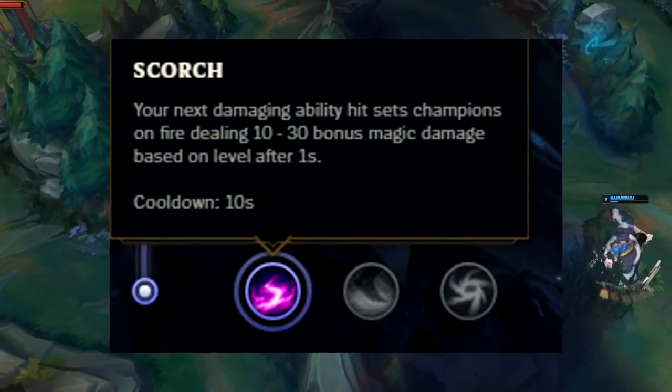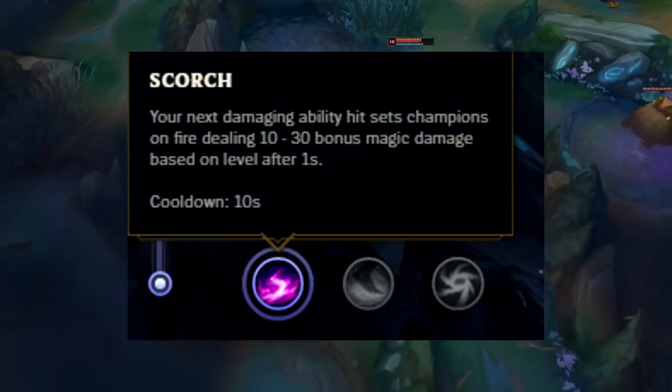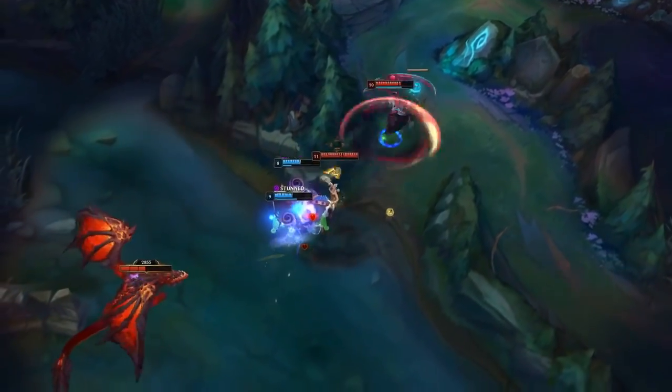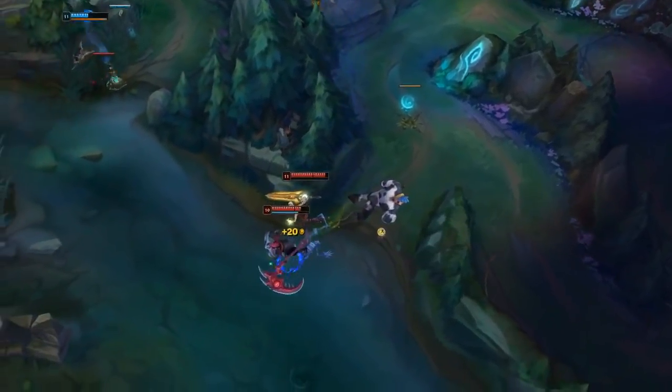The next one I want to talk about is Scorch. You never want to change this because Scorch helps you out a lot for winning the early trades. Unless you really want to scale into the mid-late game you can take the other rune, but take my advice and always leave it on Scorch for the trades.